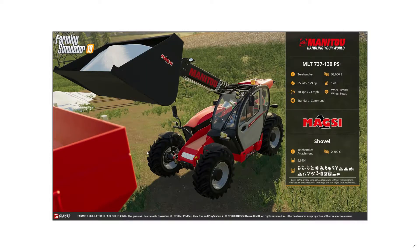The Manitou telehandler — a different model than before and it looks more cool. I like it. The telehandler bucket attachment has a 2,600-liter capacity. I think they may have shrunk the capacities overall — I believe the wheel loaders used to be around 4,500 to 6,000 liters. More work to do is fine by me. This is something I'm going to be using a lot — I love how modern and cool it looks.